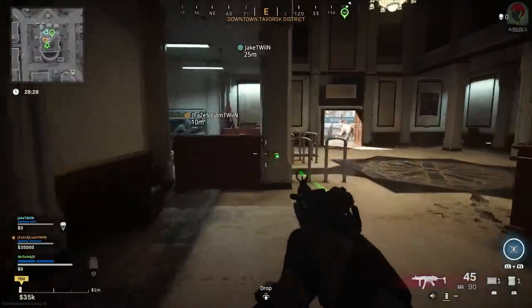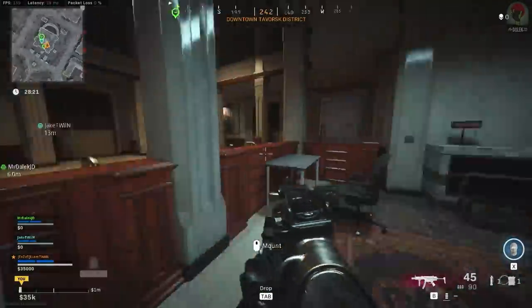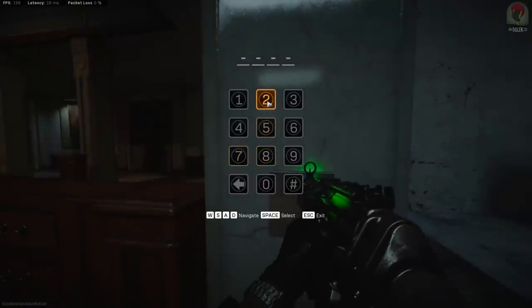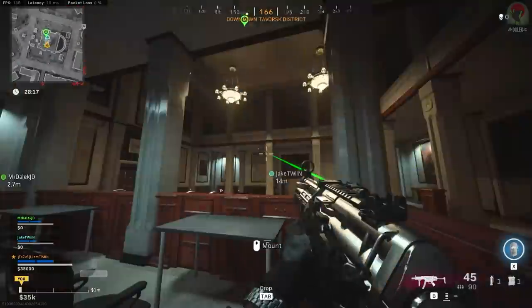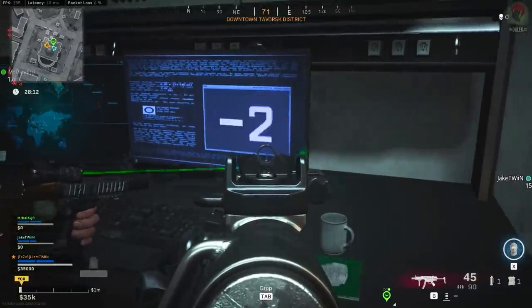Once you're in the gallery, behind the main desk is going to be a keypad on the wall to the left. You want to put in the code 2179. This will begin a 60 second countdown where you need to complete the next step in time, otherwise you'll die as the room is slowly filling up with gas.